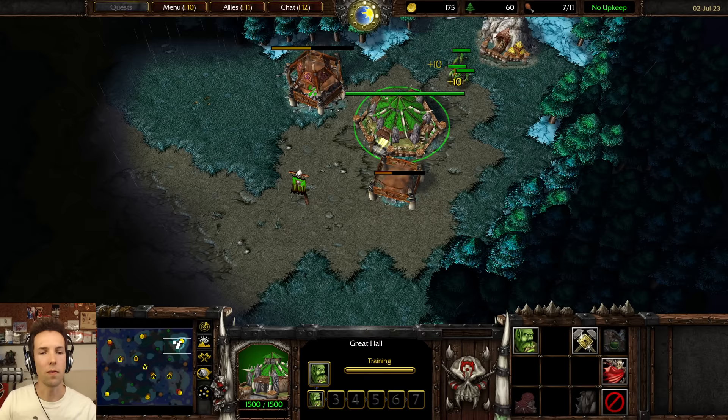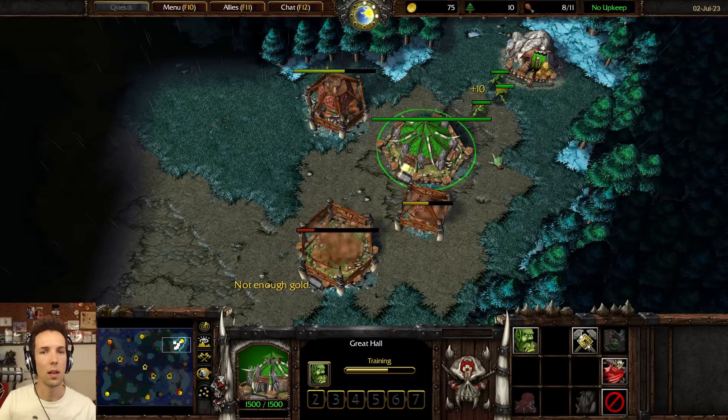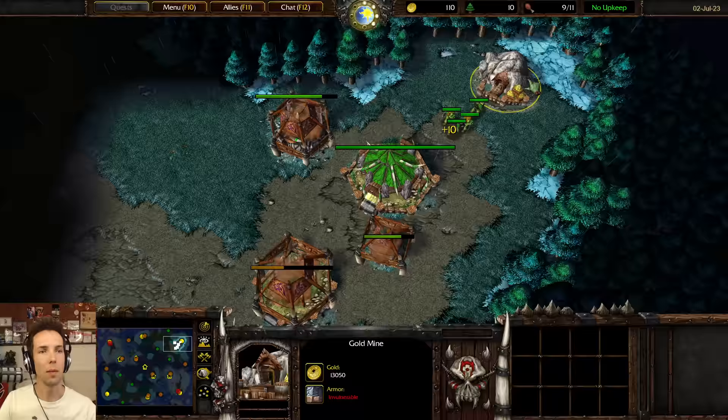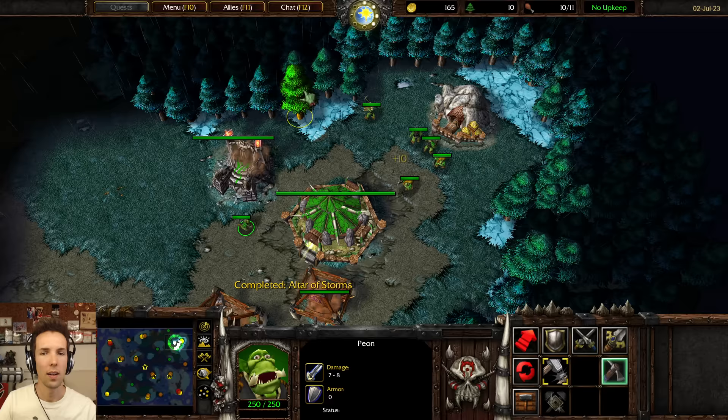You start with 5 workers, and your first peon builds an altar. You immediately train 2 new peons — always try to have 2 peons in production whenever possible. Your altar is now starting, and the first new peon that comes out, you make a burrow with it. The next new peon that comes out, you make a barracks with it. The next peon that comes out, you fill up your gold mine until you have 5 peons. You can continually hold shift and drag left-click rectangles over them to see how many workers you have. Don't put 6 inside — all new peons go to wood.